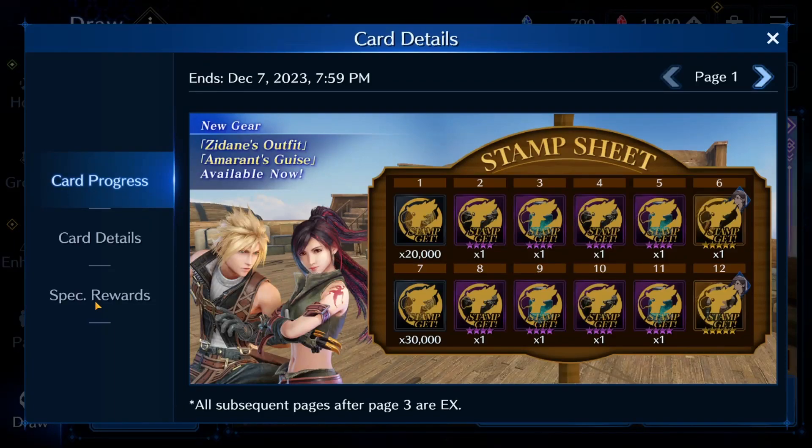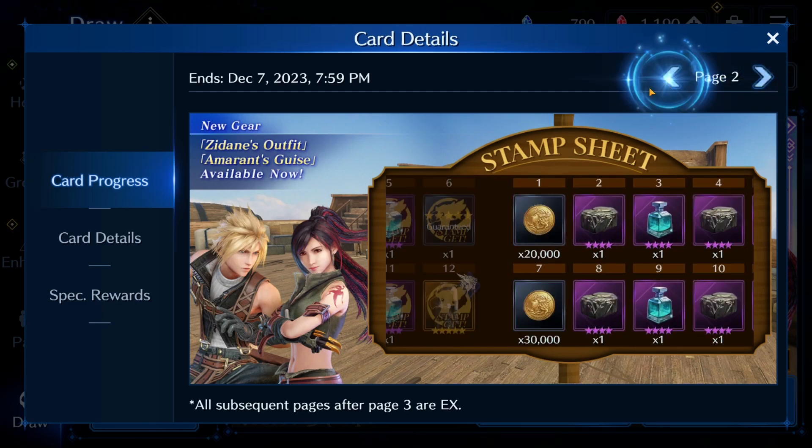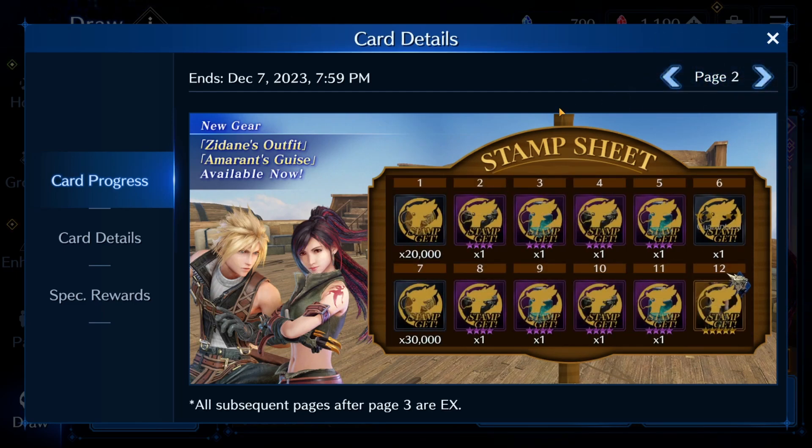Holy shit. I did 12 pulls and filled two entire stamp cards and got 12 five-star weapons in just 12 pulls.